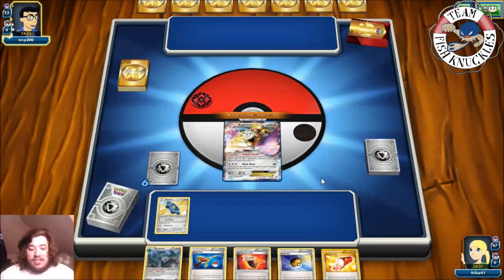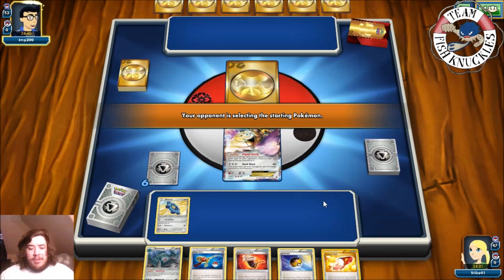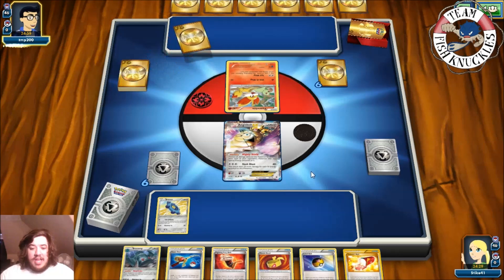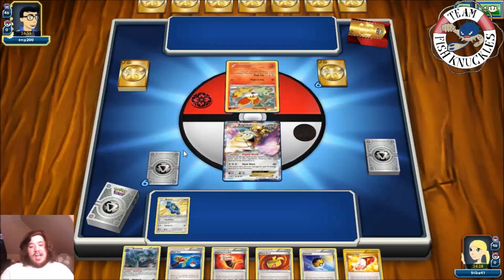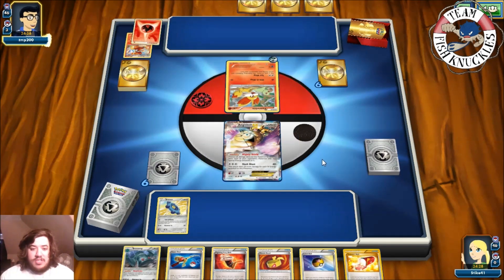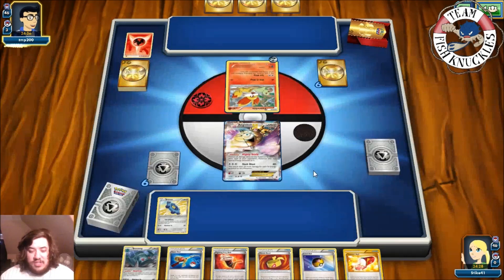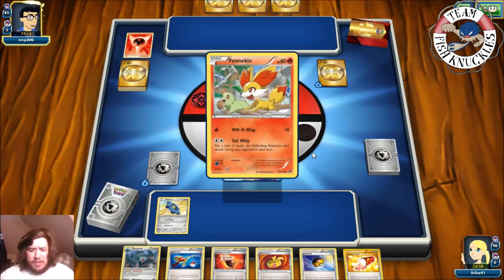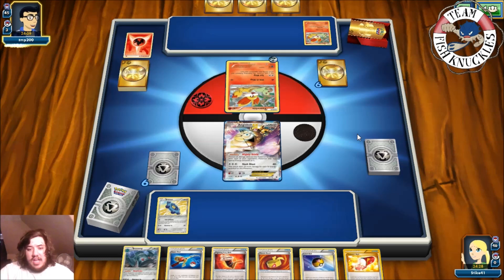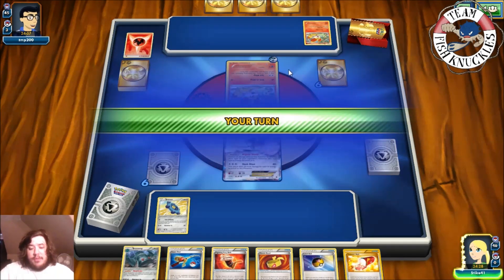It looks like they got a Pokémon from the mulligan draw — a Muscle Band as well. There's a Fennekin. Sadly we can't knock out this Fennekin turn one. DCE goes to the Active, which means Mighty Shield activates and Aegislash can't be hurt by it. There's an Ultra Ball discarding what looks like a Delphox and a Fire Energy — risky to discard Delphox early. Then another Fennekin comes onto the field and they pass.